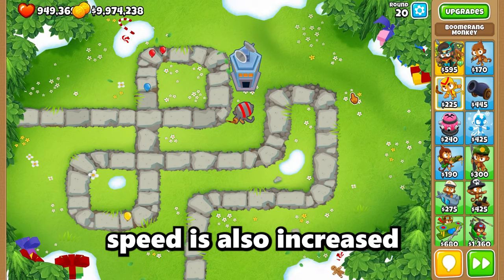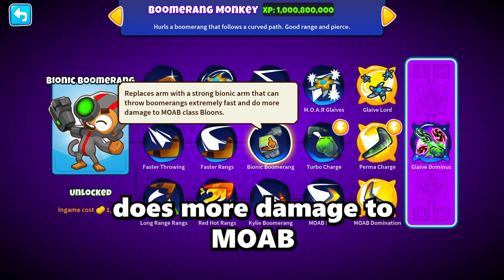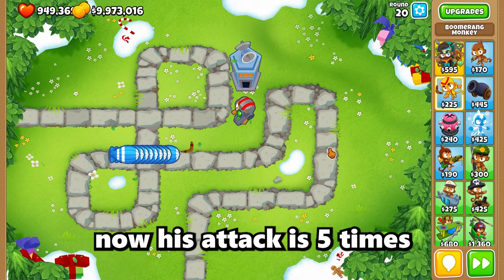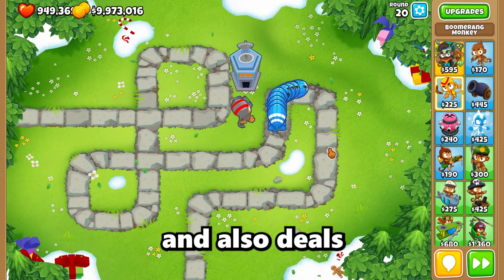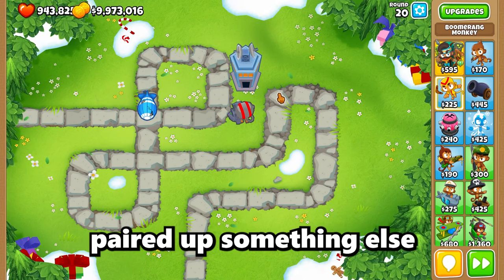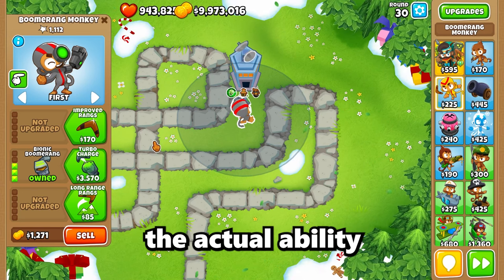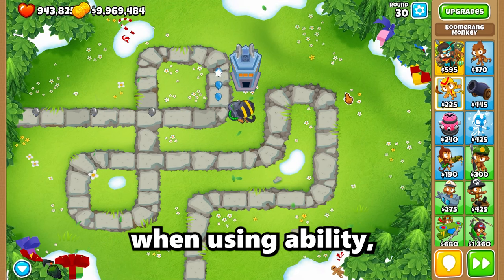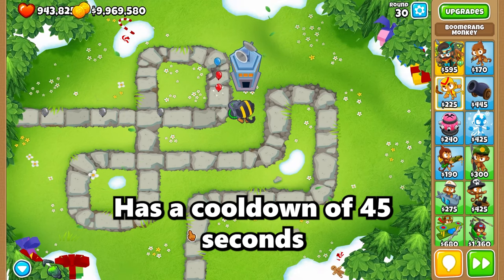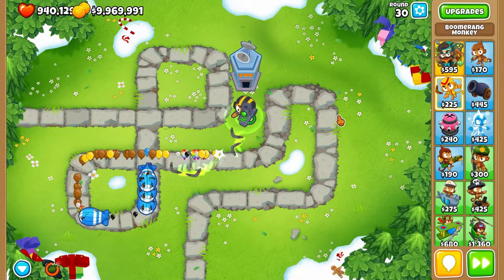The third upgrade, Bionic Boomerang, is game-changing. Not only is his damage increased, his attack is five times faster than the ordinary boomerang monkey, and he deals two damage to MOAB-class balloons — pretty helpful against round 40 when paired with something else. The fourth upgrade is an ability: when activated, attack speed becomes seven times faster and deals one damage for 10 seconds with a 45-second cooldown. Without the ability he doesn't do much more, but watch when he activates it — look at him go, leaking through all those balloons.